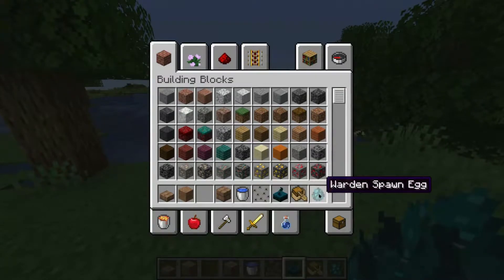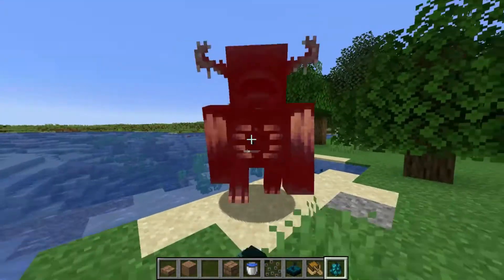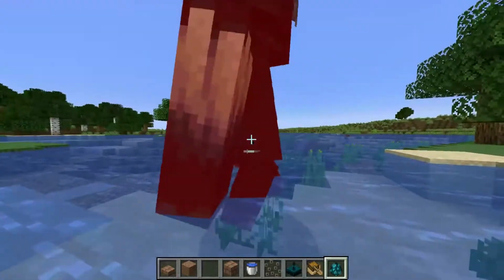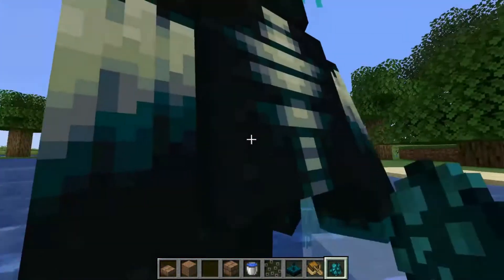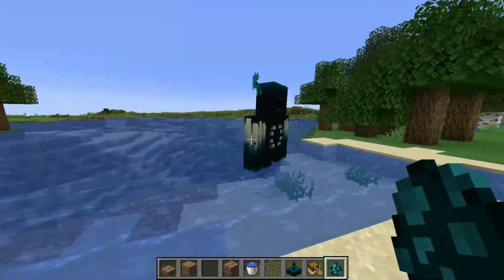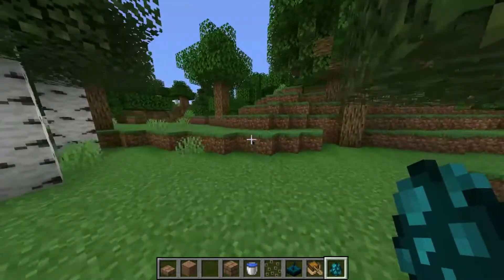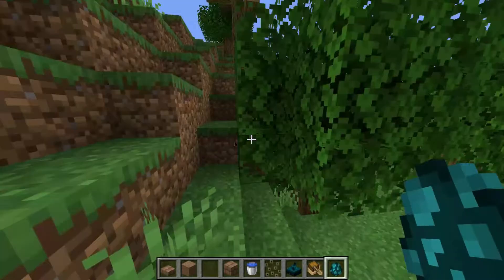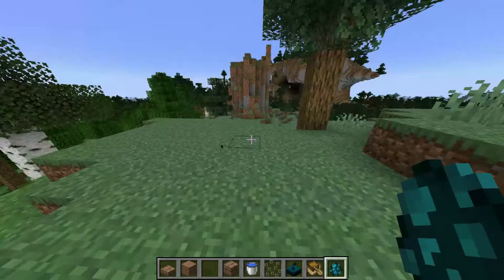There we go, we have the Warden spawn egg. Let's spawn the Warden here and see how long it takes to kill it. This thing is very strong. I don't think it's just stronger than the Ender Dragon to be honest — it can one-hit you even with full Netherite armor. Even with like four crits on a Netherite enchanted axe, it takes at least seven or eight crits to kill it. Pretty crazy.